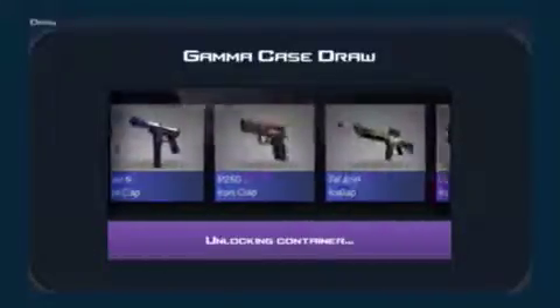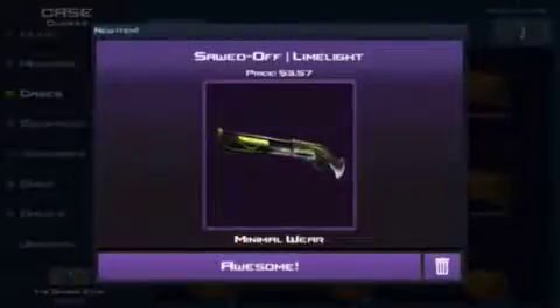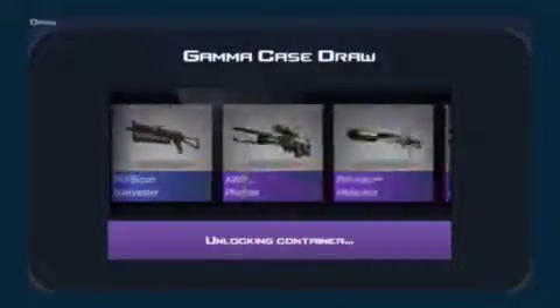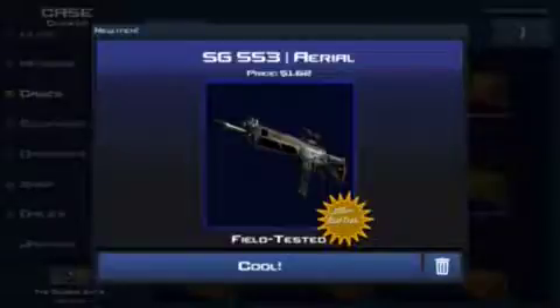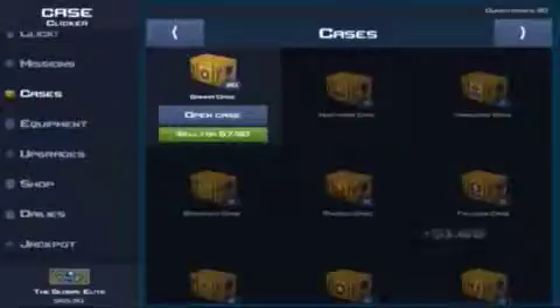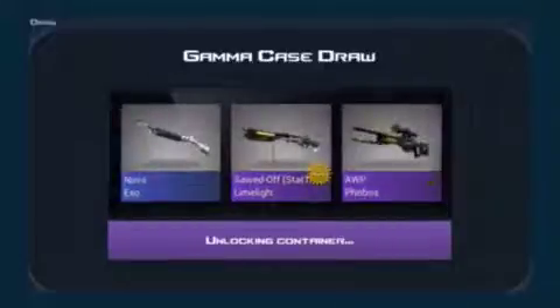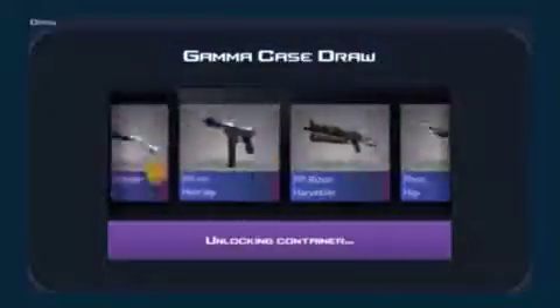Come on, give me something good. Line light again — minimal wear, I'll take that. Nova XO well worn — oh my god, that was horrible, 57 cents, I'm gonna sell that. Phobos factory new — $13! I'll definitely take that, 13 bucks, holy crap.